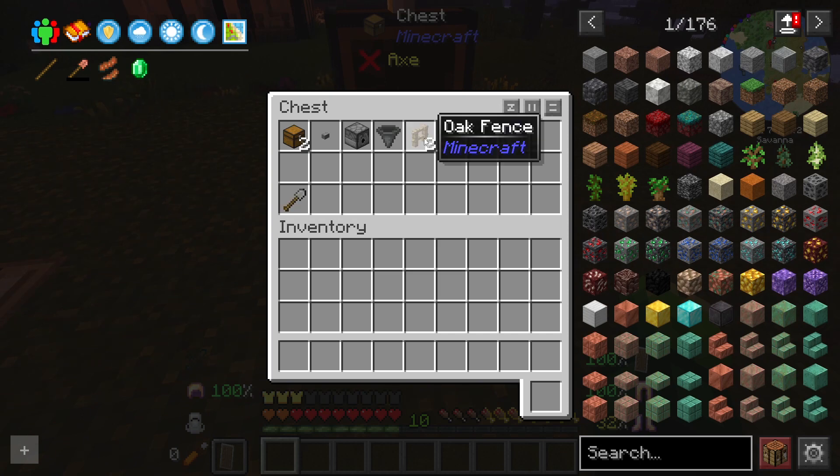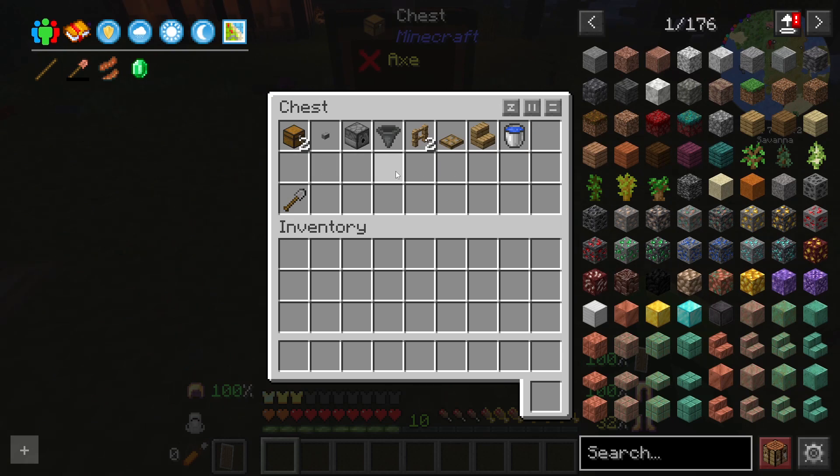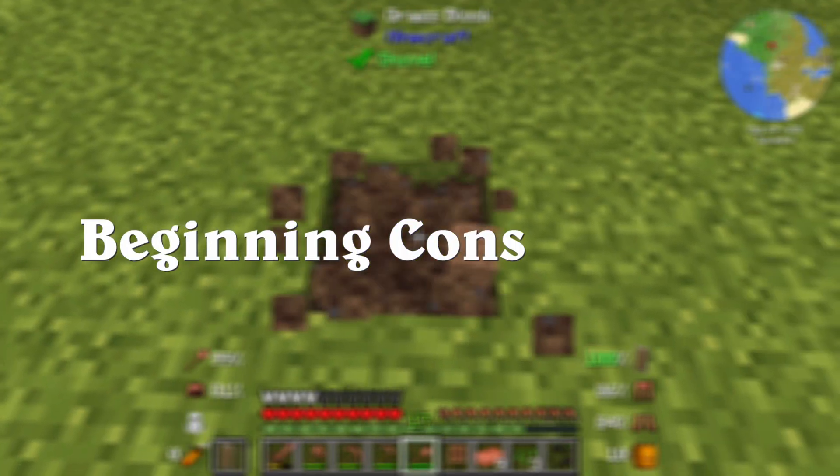The optional materials are a shovel to help you dig faster, maybe some extra fences and trapdoors for capturing the mobs. I'll be using a mod called Carrier to carry the cows into our trap. Without further ado, let's get right into it.